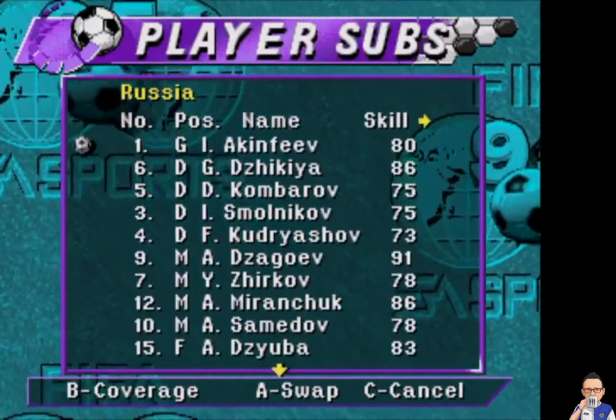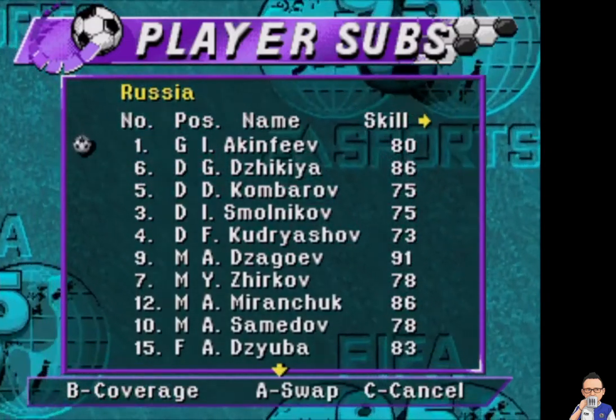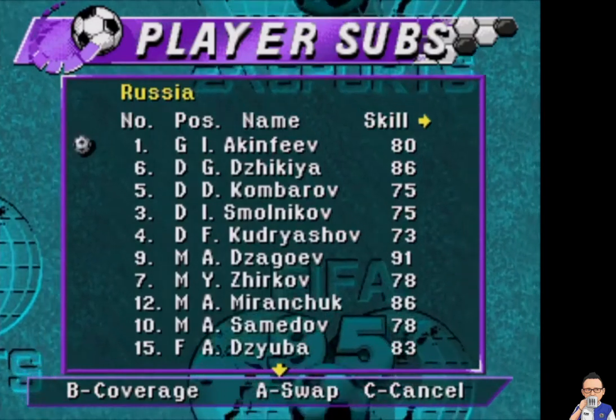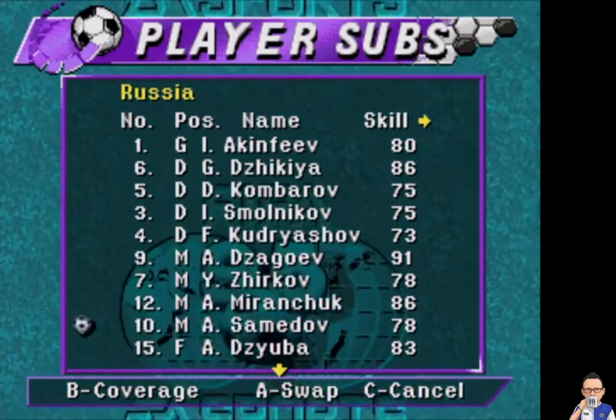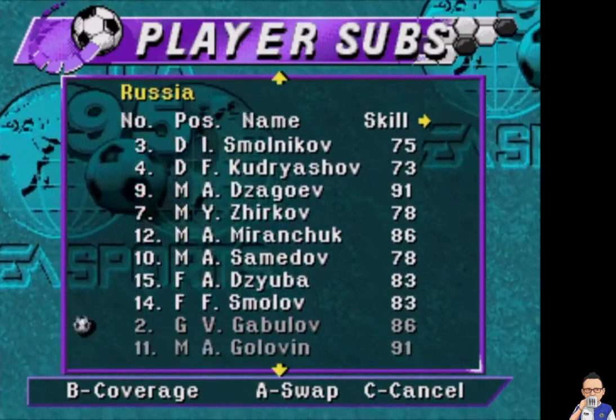So a quick rundown of the Russian side: Ingold to Sinqia, Kumbarov, Smolinkov, Kudasharov, Tzatzakov, Tzerkov, Miranchuk, Samodov, Zugba and Smolov.